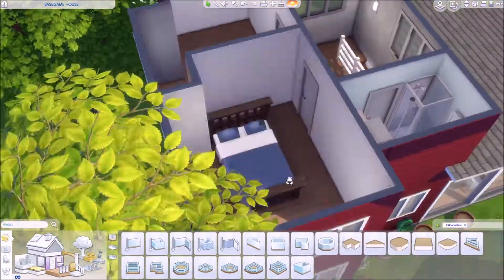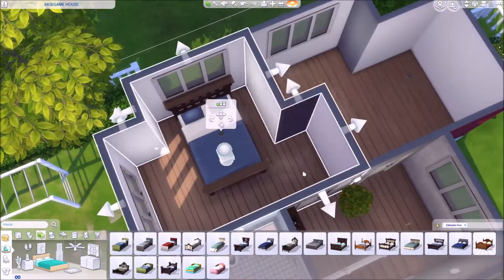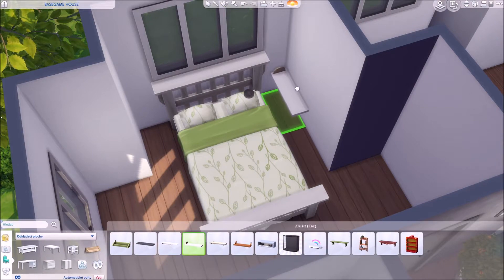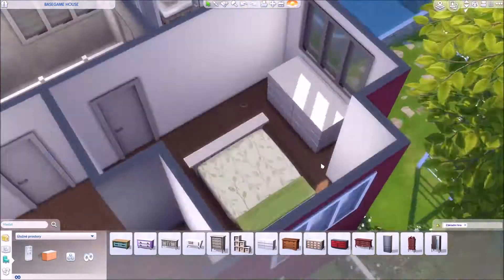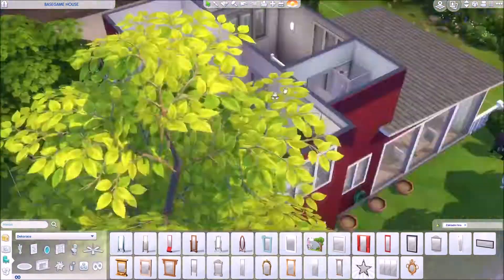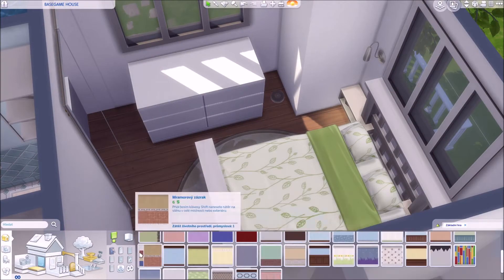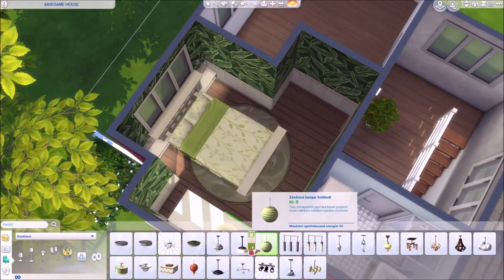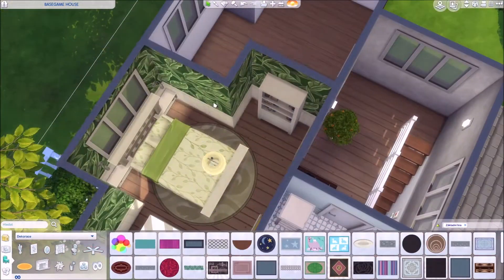I was really struggling when I was furnishing the bedrooms because they had such a weird shape and quite a small size. I couldn't fit in a two-side bed and also a dresser like I wanted to, so I made a little bit of changes to make it possible. I tested it and Sims can use it — it's fully functional.